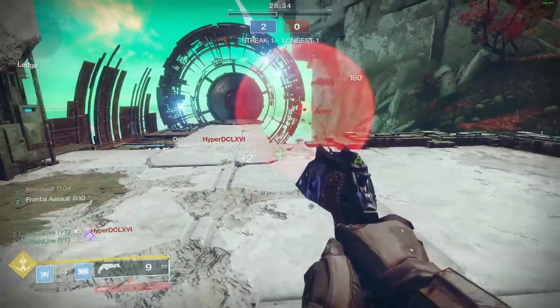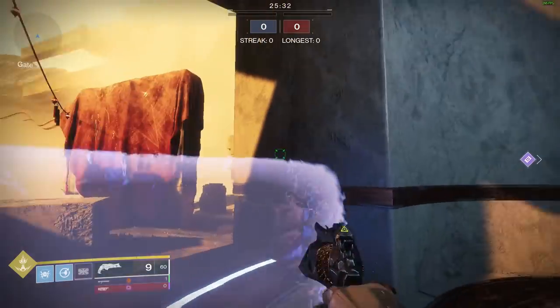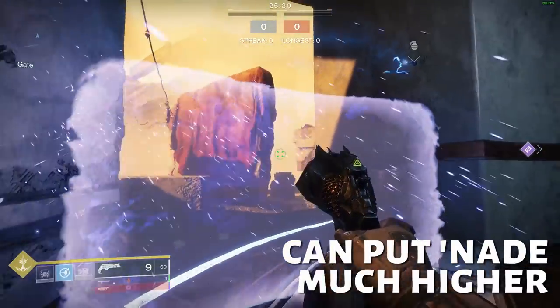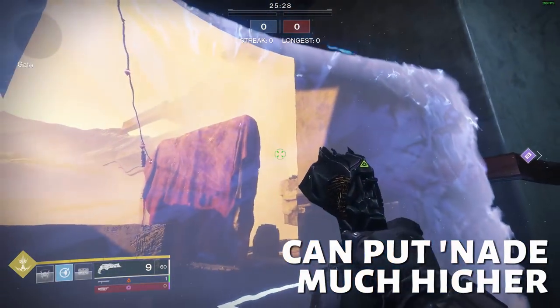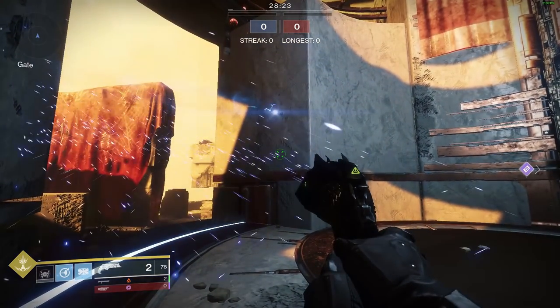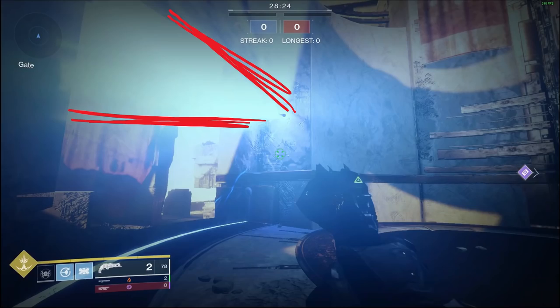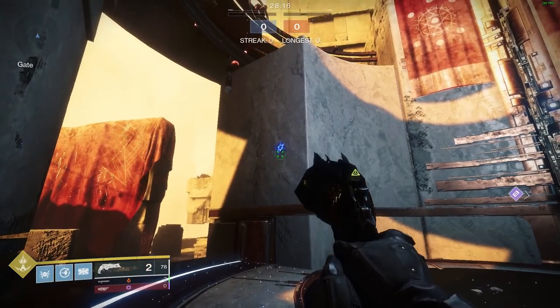Another thing you can do — let's say you're trying to survive while your teammates are on their way, or you're capping the point at the end of trials — feel free to throw up your shield and a grenade above it to add further protection. That can really prevent someone from aping above you, or you at least delay them. Pro tip when throwing your grenade: if you hop before throwing your lightning grenade, you're going to have a lot more favorable results.